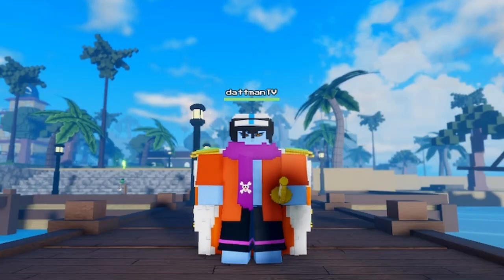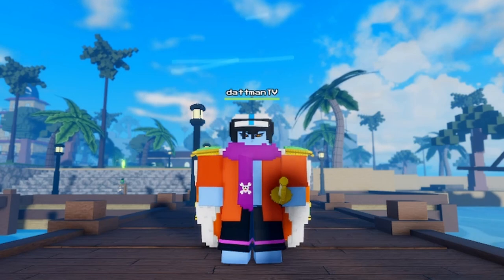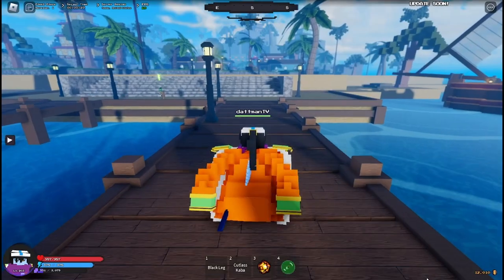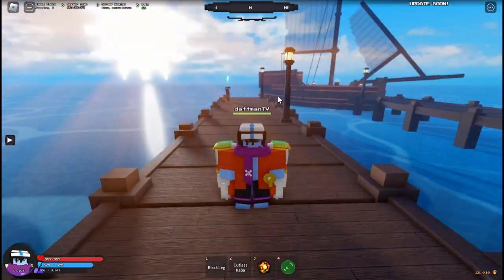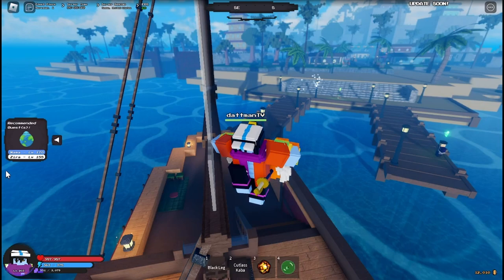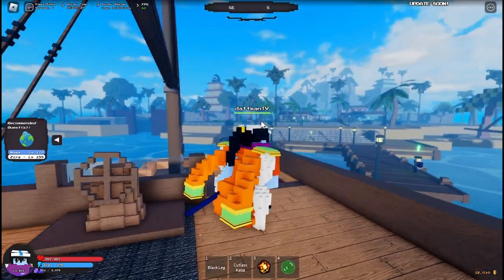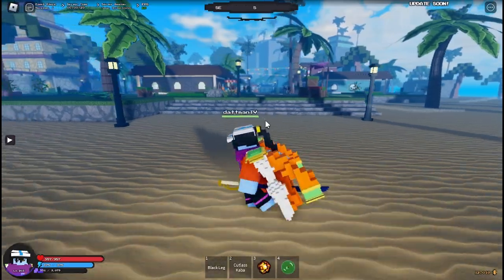Pixel Piece just released Fishman Karate and I'm going to show you guys the locations for every fishman that wants to get this fighting style. First up, you're going to have to pull up at Arlong. In case you don't know where Arlong is, you want to be max level and then press on Nami — it'll point you to where Arlong is — or you could just take this mission. Either one will take you there.